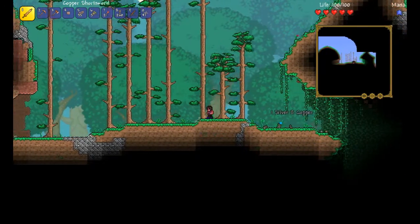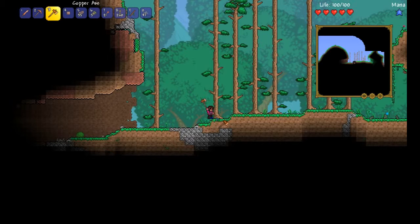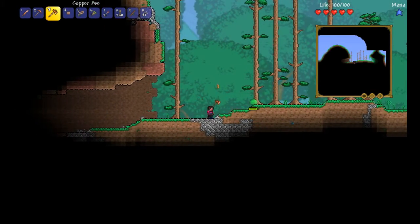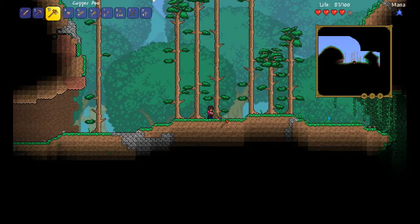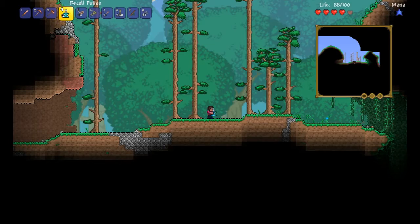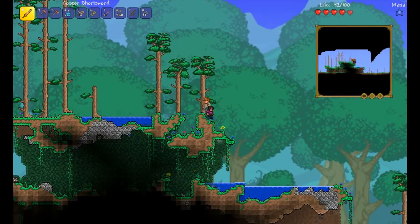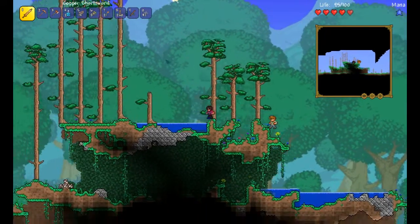We've got a slime here. A lot of people use the copper short sword to take these guys out, but axes I reckon are better because you can swing them. I will just make a workbench. Oh, it doesn't work. So yeah, we're back at spawn. Yeah, I think everyone who's played Terraria has seen that from their guide. Oh, there's a little bit of iron ore here.